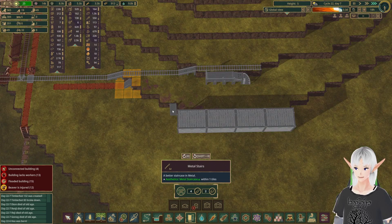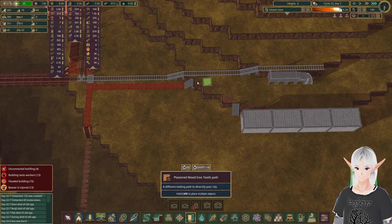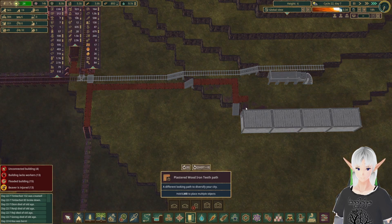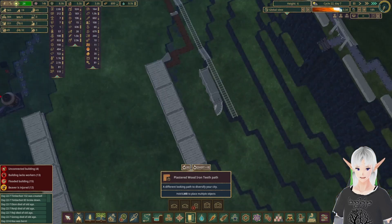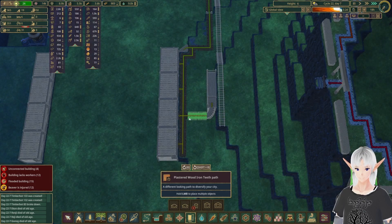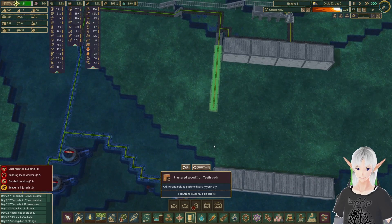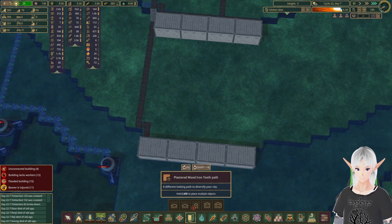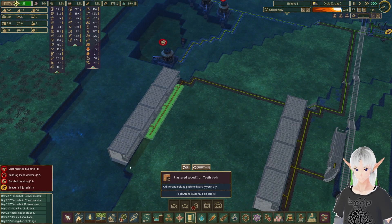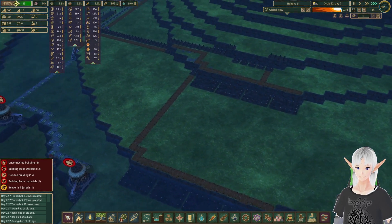We'll take some stairs down here and connect everything in. Come down all of this way, up to the platform, and then down here to our second set of houses. That should hold quite a few more beavers so we stop running out of stuff.